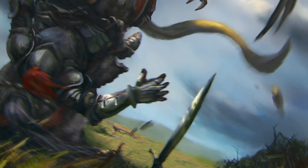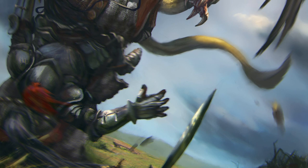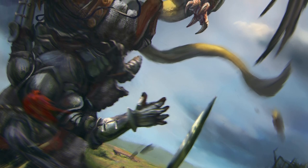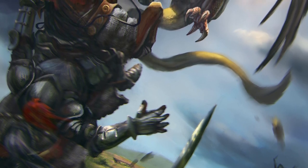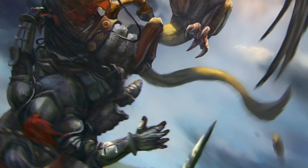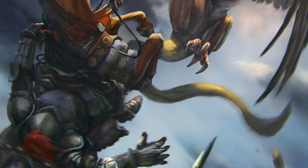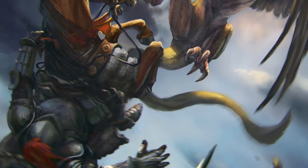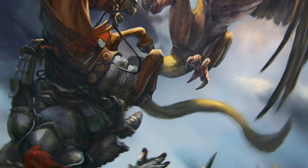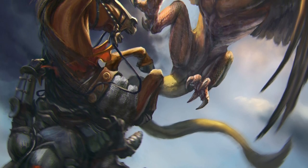Contrary to popular belief, Basilisks cannot turn anything to stone with their gaze. That is small comfort however, given that their acid, venom, claws and teeth provide them with many other ways to kill. A Basilisk loves dark, damp places such as cellars, caves or city sewers. They hunt by day, waiting patiently in hiding for prey to come to them, then jump out in a flash to unleash a deadly attack.